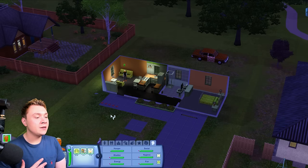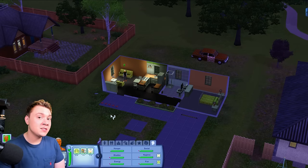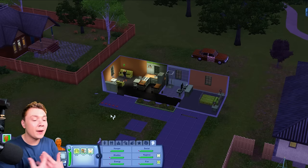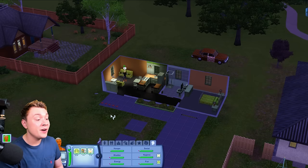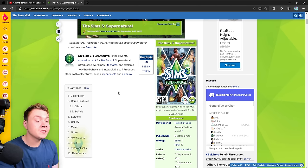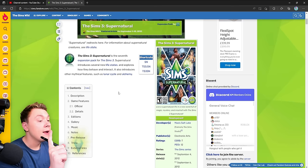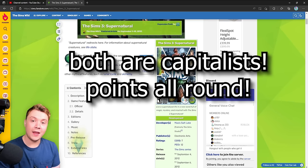The Sims 4 technically has a lot more build-buy content with every pack, but at the end of the day it's a game — you play the gameplay, not the build-buy. From the perspective of gameplay, The Sims 3 had significantly better packs. In terms of value for money, The Sims 3 packs were more expensive but contained a lot more stuff, though less in-depth. The Sims 4 is a much bigger capitalist, so for that it's a split — one point to both Sims 3 and The Sims 4.